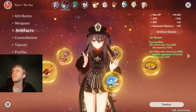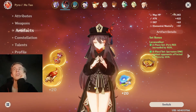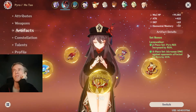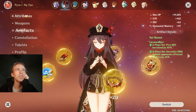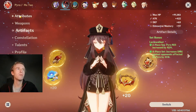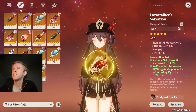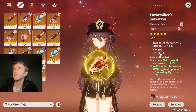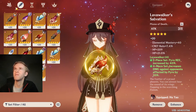And then Hu Tao — I spent a lot of time figuring out how to build her correctly. This is what I came up with: it's just a four-piece Lava set for extra pyro damage bonus. It might not be the best set for everything, but for enemies that are weak against pyro, it's definitely super nice. So we got this one — just crit rate and HP, super important for Hu Tao. Elemental mastery a little bit, but not really.